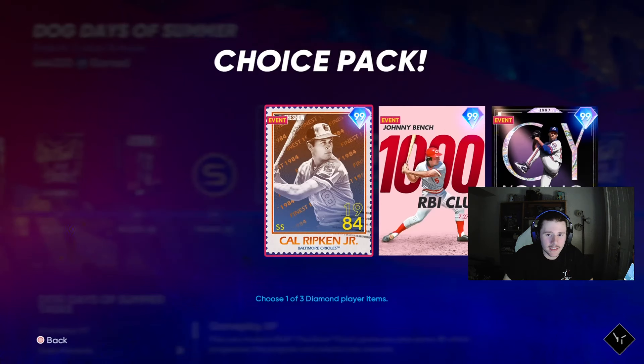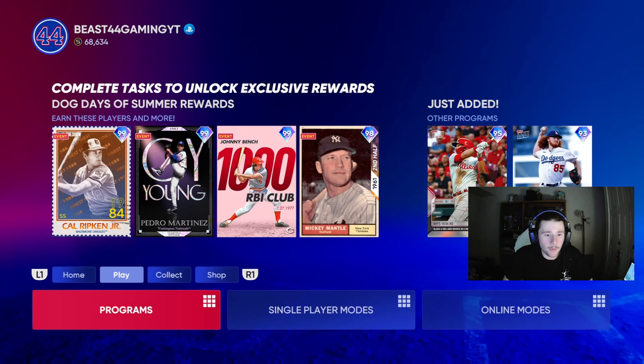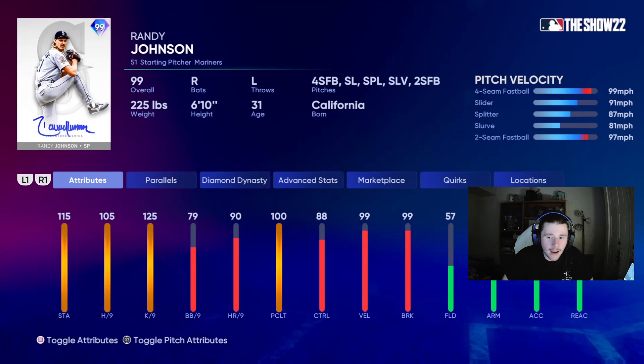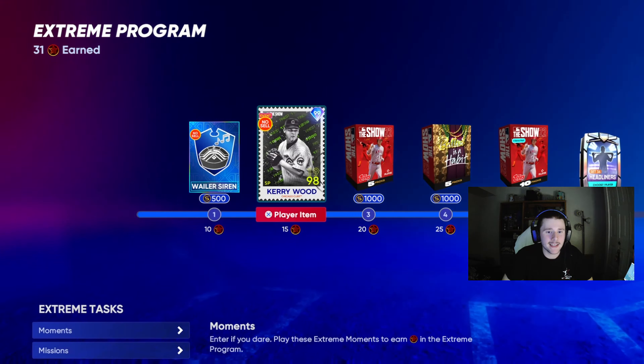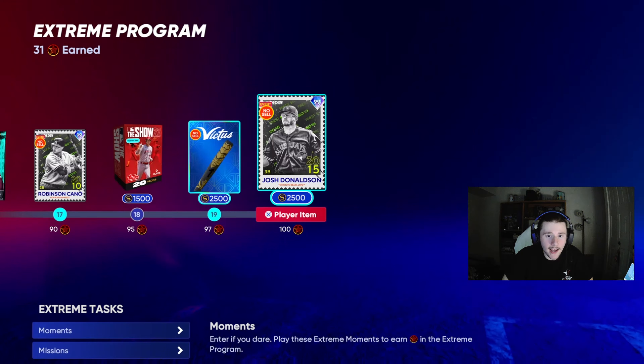Not to say those cards are bad necessarily, it's just that when you put them in the same program as Pedro Martinez, they're not going to live up to it. I completed the Andrew McCutchen collection, meaning we have unlocked 99 Andrew McCutchen — he's been on the squad for a bit. And just the other day we completed the live series collection, meaning 99 Randy Johnson is on the team. The extreme program has also been added into the game, meaning 99 Kerry Wood, 99 Aroldis Chapman, 99 Robinson Cano.